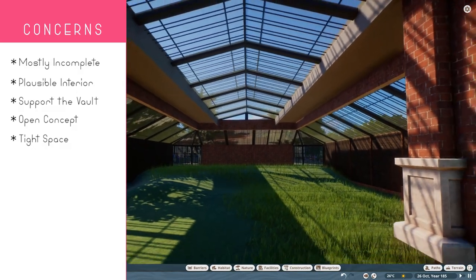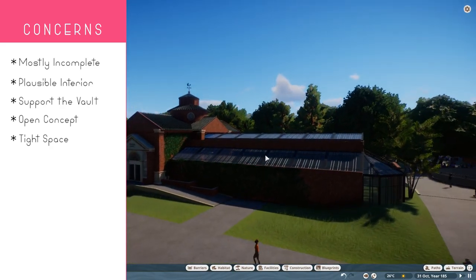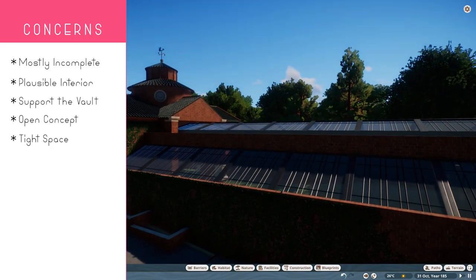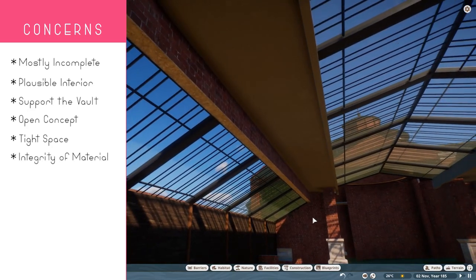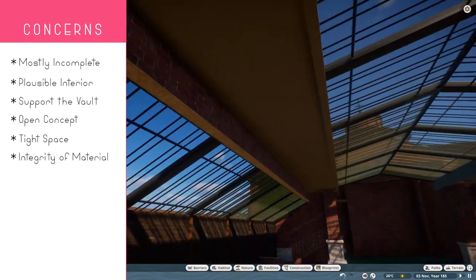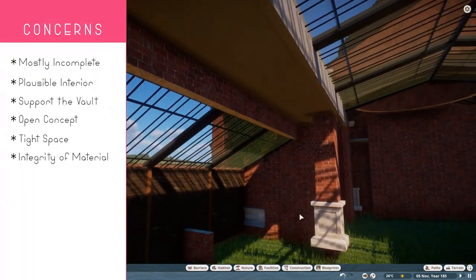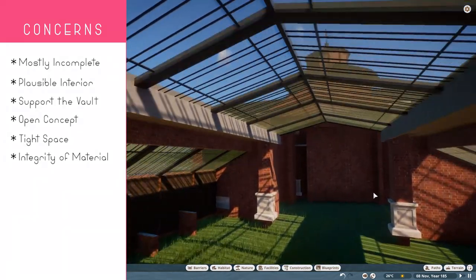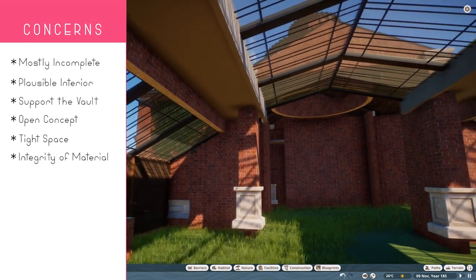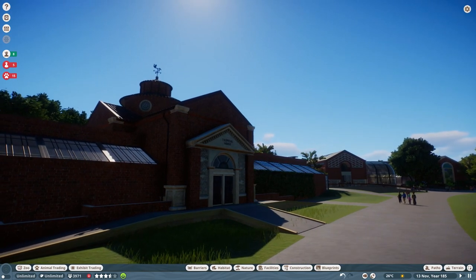The last issue I see is that all this material — especially all this brick — can't simply float freely like that. He's used it as the outer piece, so there has to be some sort of supporting mechanism for all this brick, and we're going to have to figure out what that's going to look like. Same thing for the vault — we need to make sure it looks supported so the integrity of the material is showing through. Definitely a different Garden Rescue this time, but let's get started.